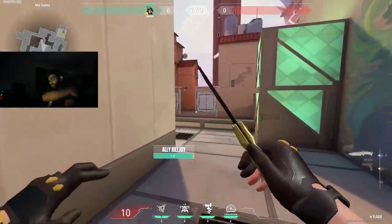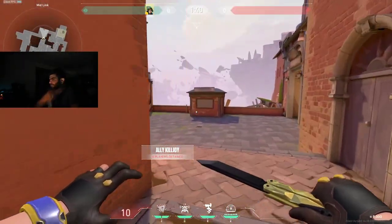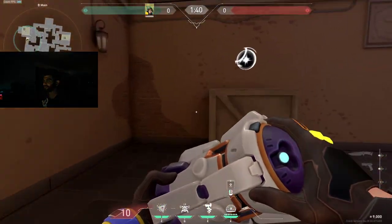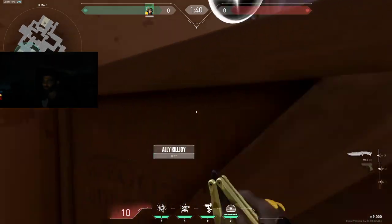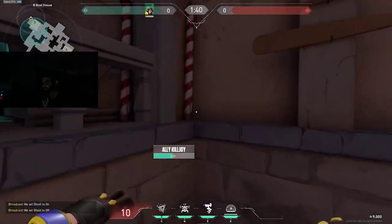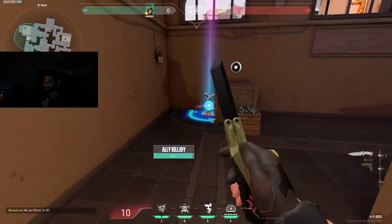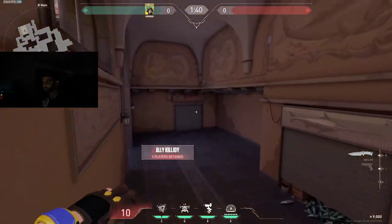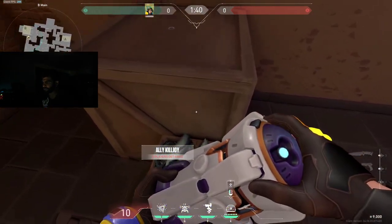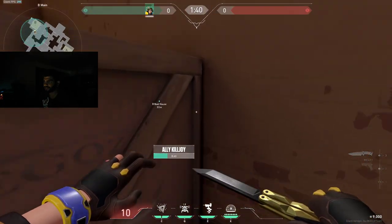For B on attack — I don't even think I need to show it, but for content, it's right here. It's hard to mess up. It covers everything — just place it right there and you're good. If people constantly Odin spam your stuff, put your cage here and hope your teammates clear.